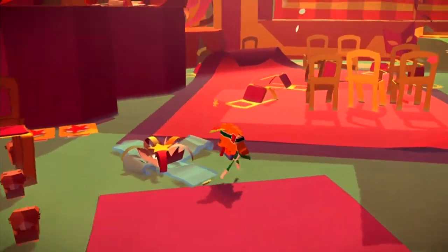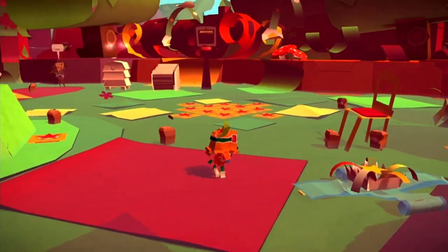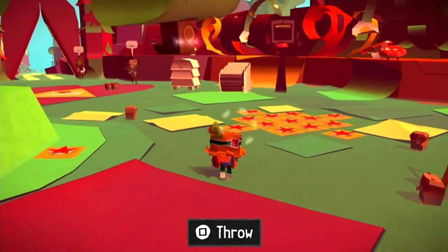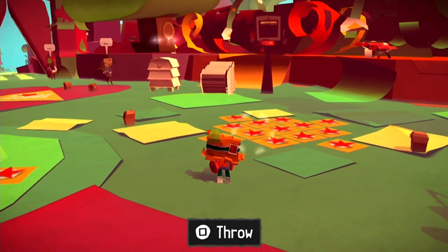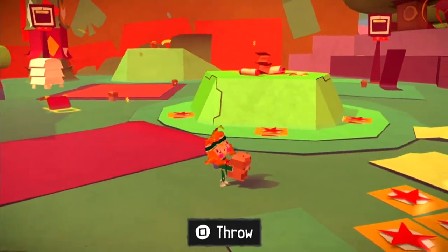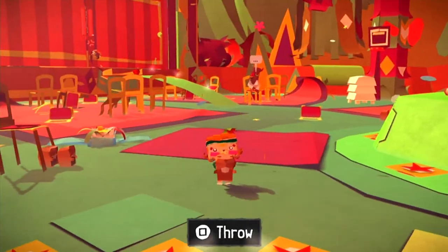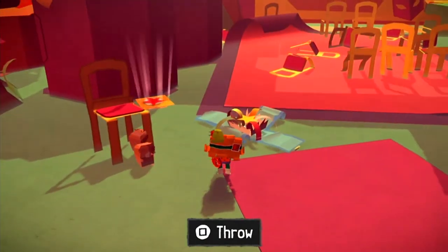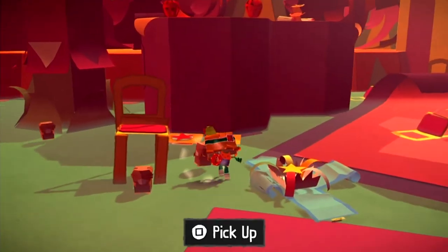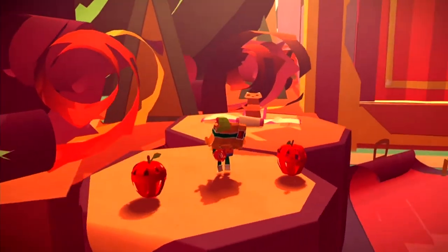There's another present over here — a blue present, and this one's a special condition present. To open it, you need to get one of the gophers and throw them through the basketball hoops surrounding this area — there's one there, one there, and one there. You need to throw a gopher through each one of these hoops and then you will be able to open up this blue special present.